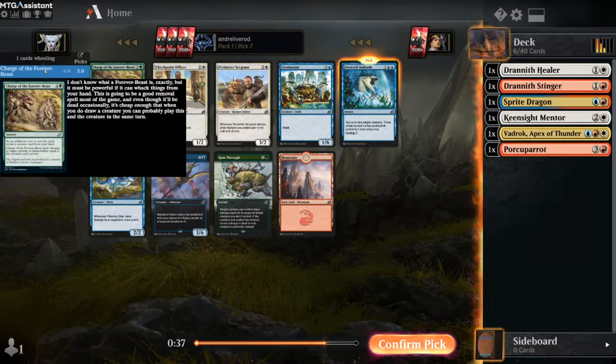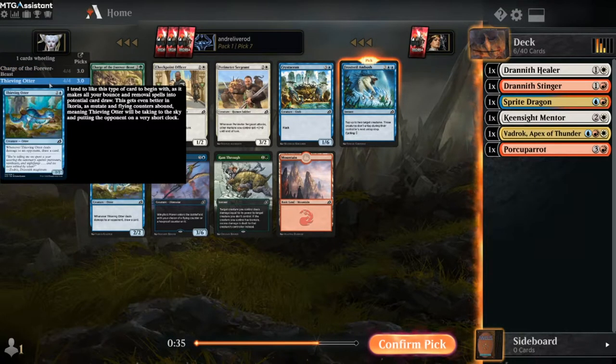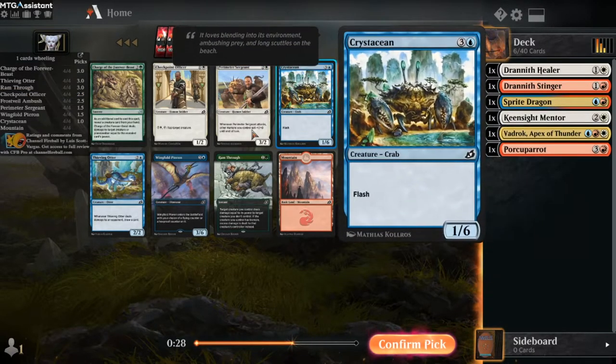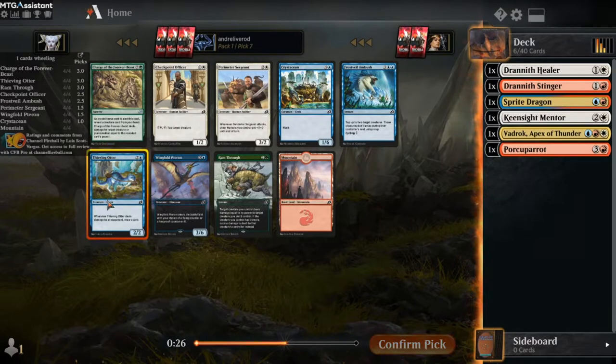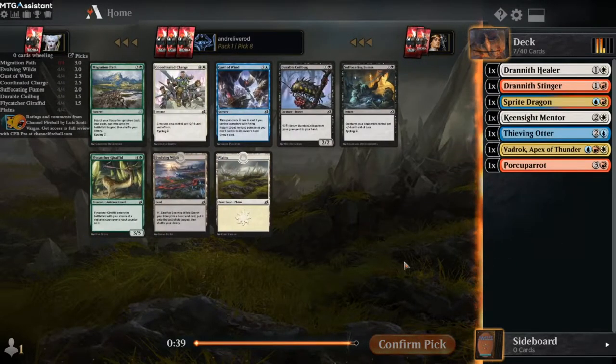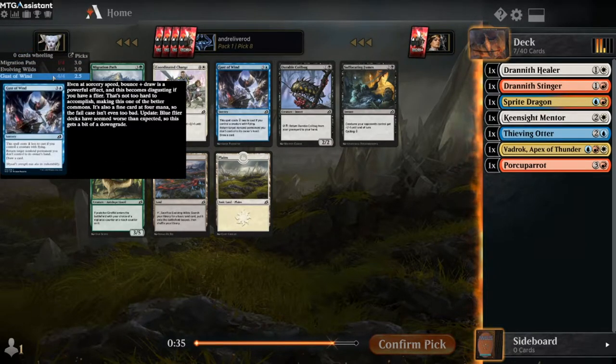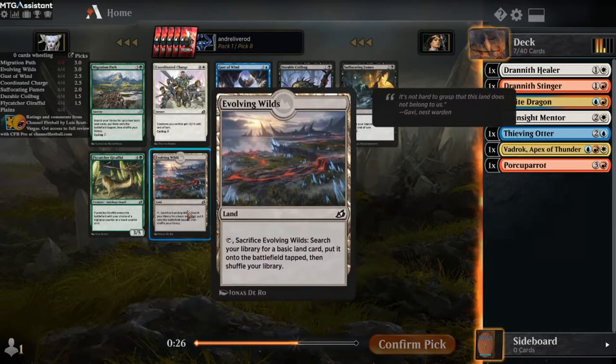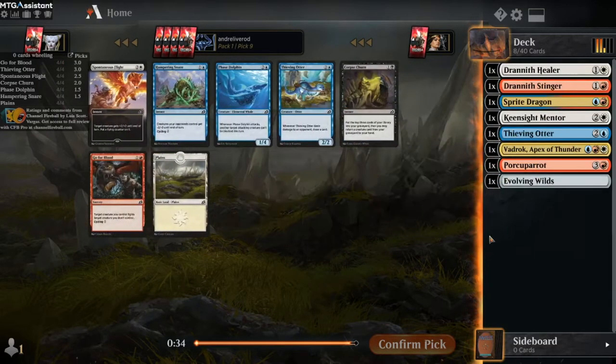Cycle card, but let's look at the list. Change of Forever Beast, Thieving Otter - that's good. I think we're going to go with him. Those are good because you can just cycle them away, but it's better to have a playable, solid card. Migration Path, Evolving Wilds - Evolving Wilds is pretty strong. Another Thieving Otter.